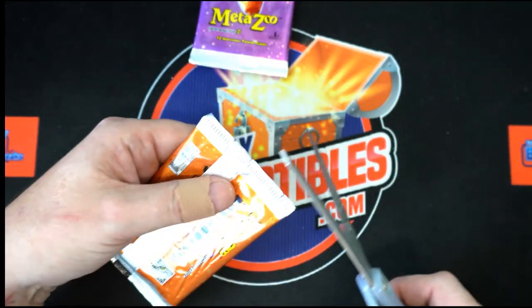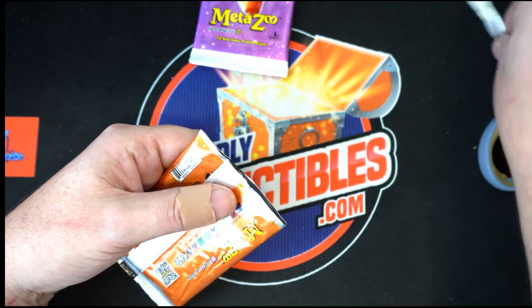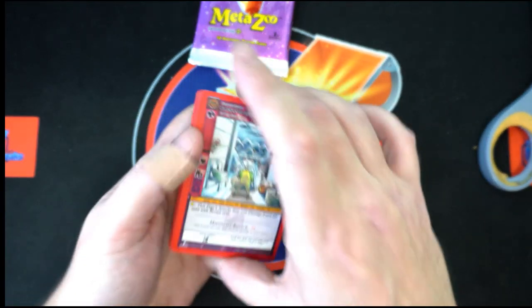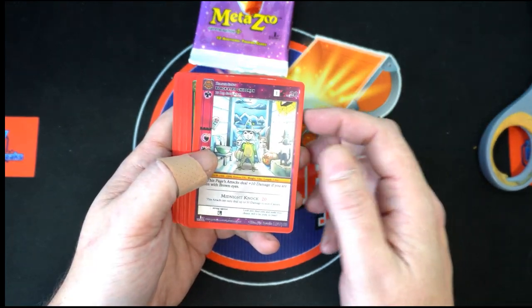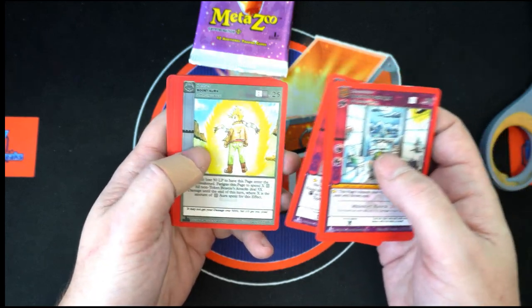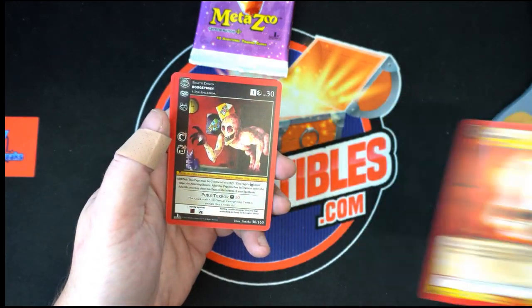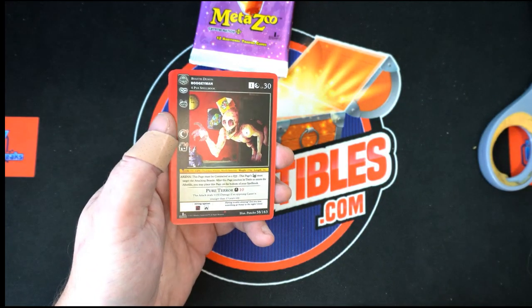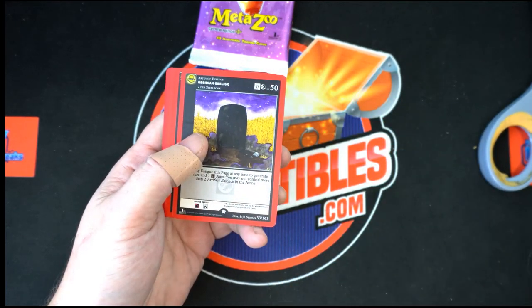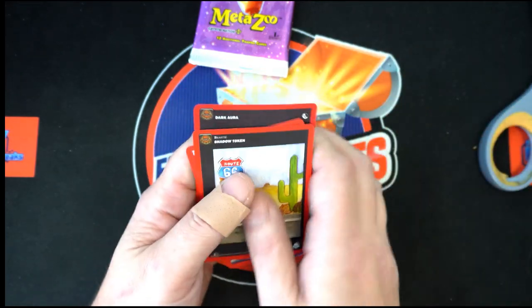Next, we have the orange pack. Let's get it. Black Eye Children, Cosmic Warp, Sam's Holy Water, Halloween Ghost Sheet, Boost Aura, the Werewolf of Defiance, Unholy Fire. And we've got a Reverse Hollow Boogeyman — coming to get ya. And, of course, the Obsidian Obelisk, Shadow Token, Ocean, and Dark Aura.